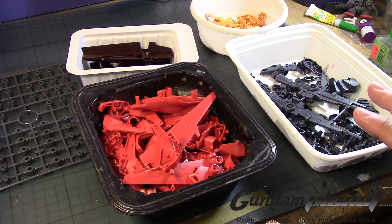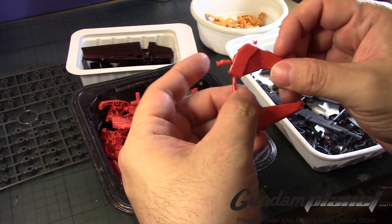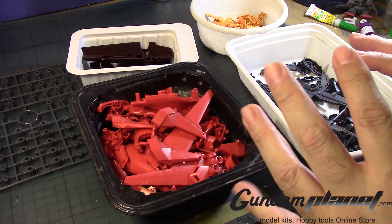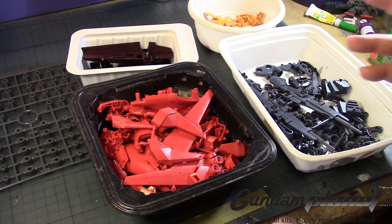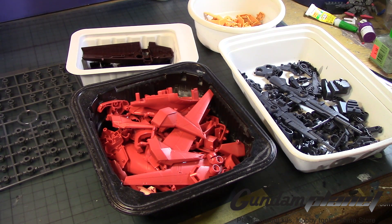I think I have everything all squared away. I'll just remove the parts from the area, snip them off nice and neat, and then assemble this so we can look at what the Bawoo looks like before priming and painting and detailing it. We'll do a side-by-side comparison. Let's get to work.